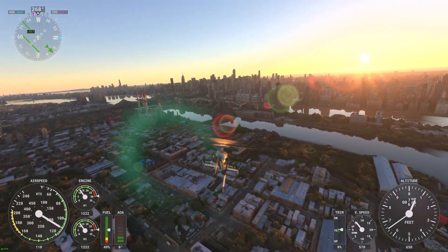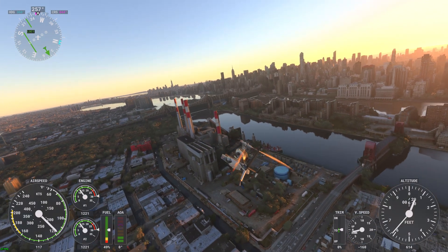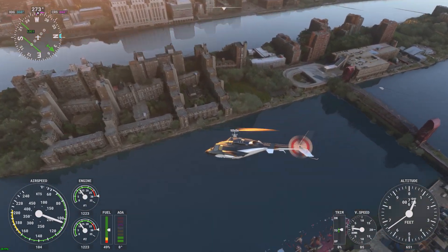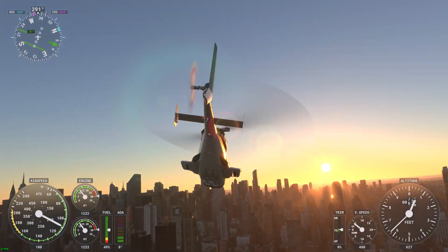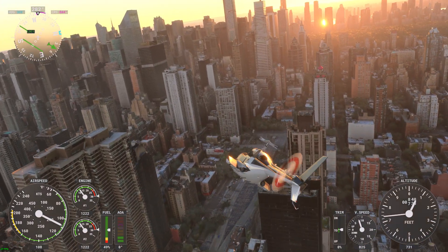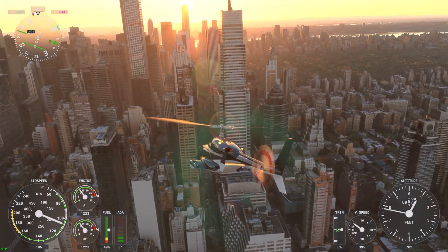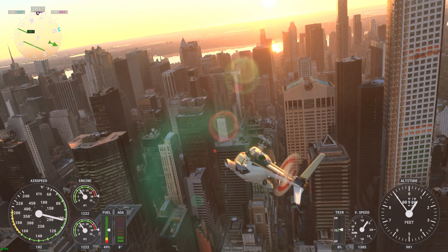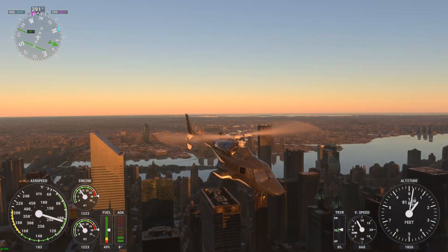Here we are in the photogrammetry version of New York. You can see the improved rotor blur effects there for both the tail rotor and the main rotor. I do hope Asobo can improve the photogrammetry it's using. If you look closely you'll actually see the weapons deploying every now and then — that's due to the bug I was telling you about, the fact that they're bound to the spoilers. The spoilers are basically auto-armed and deploying under certain conditions, so that'll be fixed in a future update.